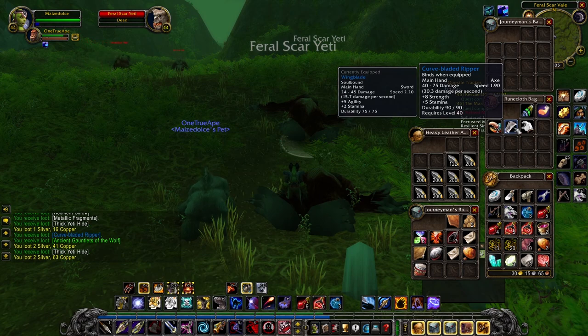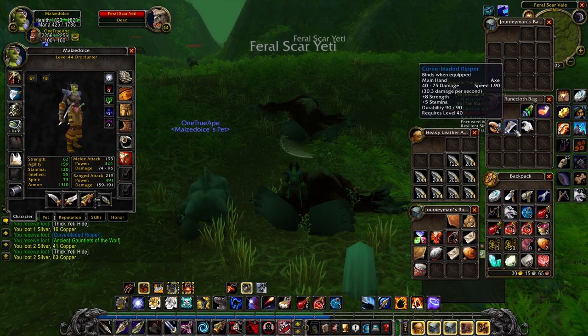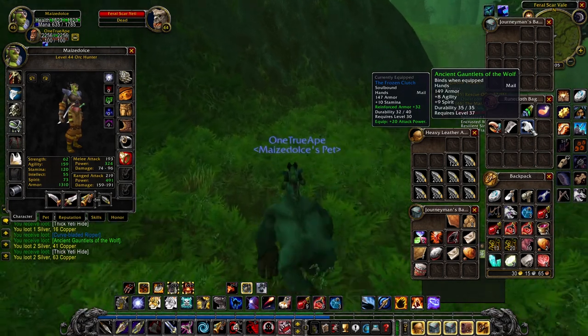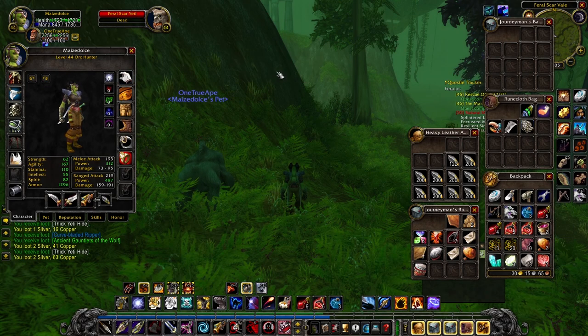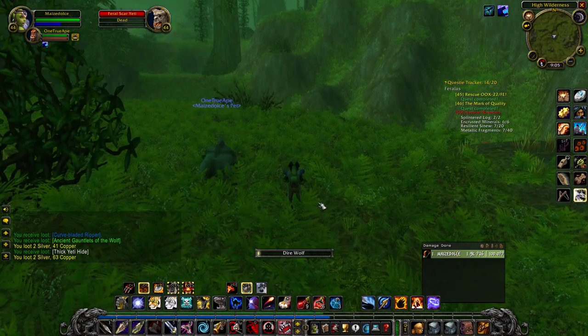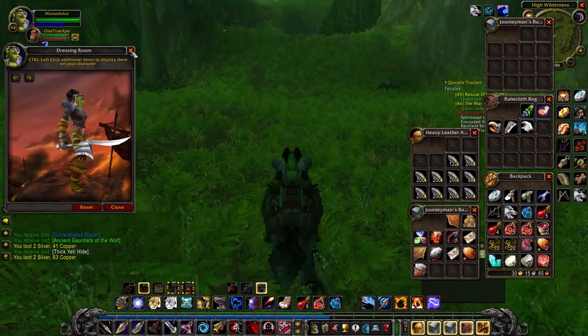Ooh, a wow axe — do you think that sells really well? It has no agility, no attack power, only strength and stamina — not really fantastic for us. Let's see: we've got 219 ranged attack, 491 power... attack power is just overpowered. Yeah, I'm not gonna equip that because we'd lose agility, and it probably sells for a lot. It looks kind of meh anyway. There's no Whirlwind Axe, that's for sure!